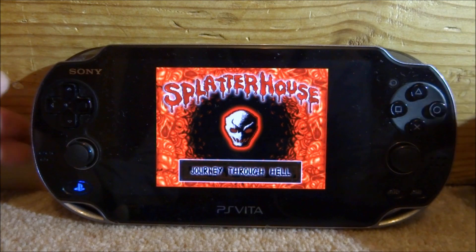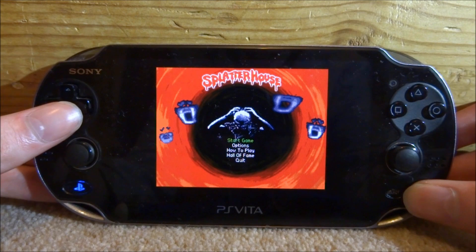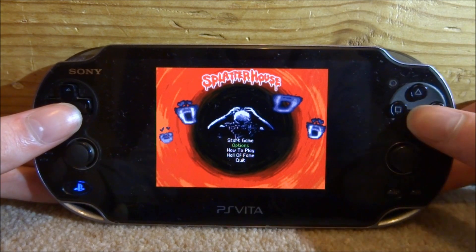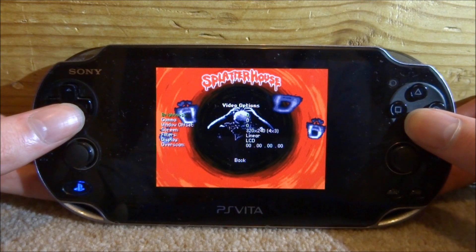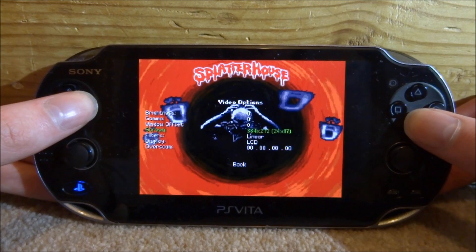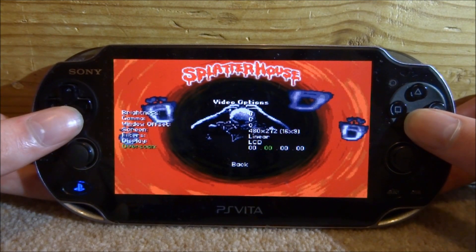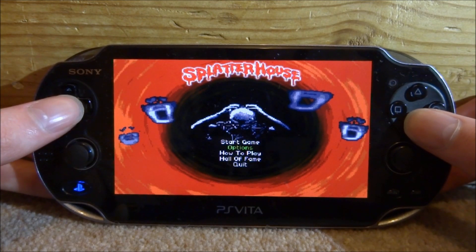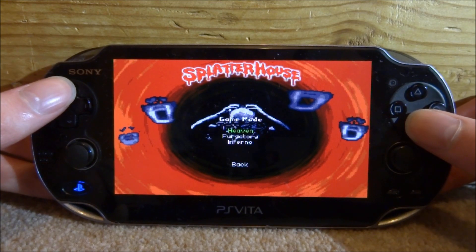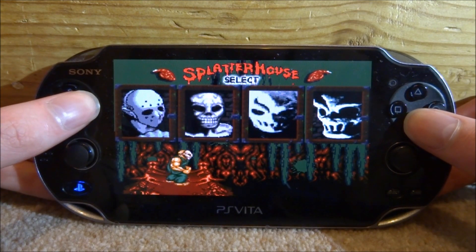Here we are on Splatterhouse — apparently this is a really good game and I've been meaning to play it for a while. Press Start, then go down and press X on Options to change settings. Under Video Options you can change the screen size to whatever you like. Sound controls we'll leave as-is. Now go to Start Game, then New Game — and it does have working sound as well, which is pretty cool.